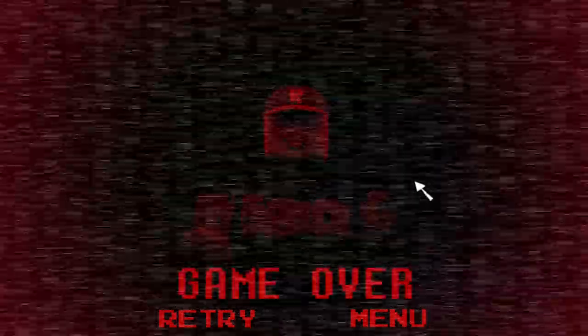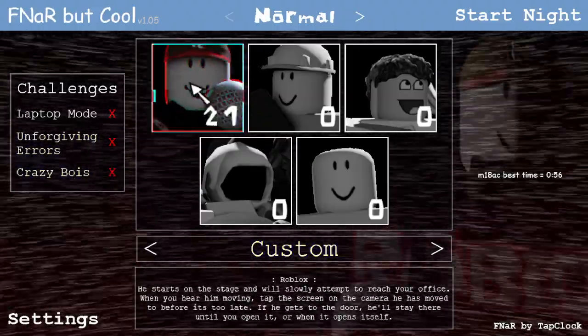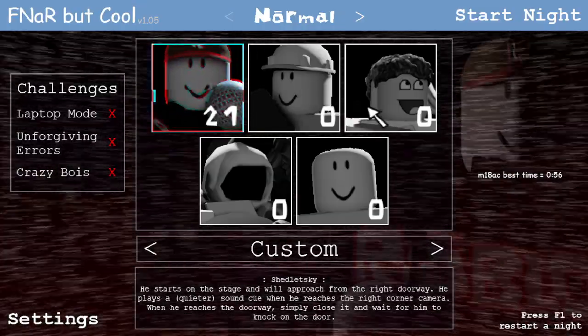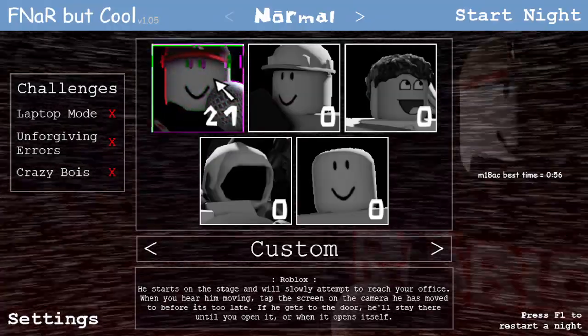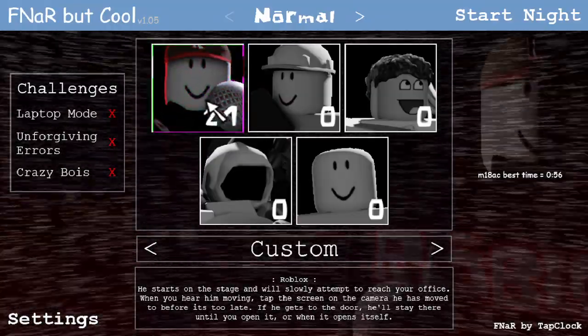You see how stupid that is? Do you see how dumb that is? Also, a little note: it says that he'll stay at the door until you open it, or when he opens it himself he'll kill you. But he kind of just kills you through the door even if you don't force him to move — which is not really something I'm going to complain about because I might be dead already, but it's something I should point out.